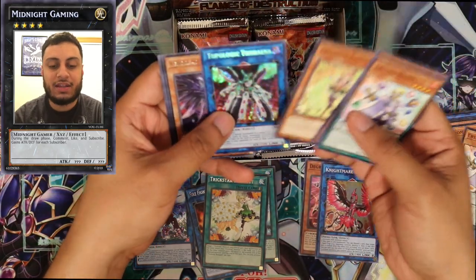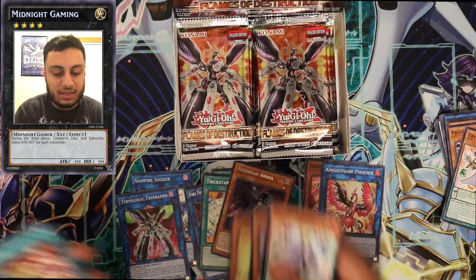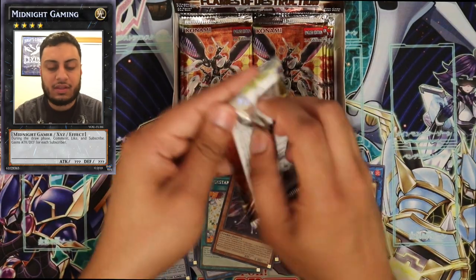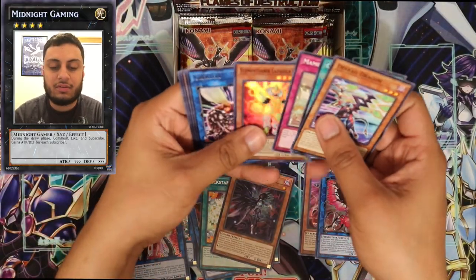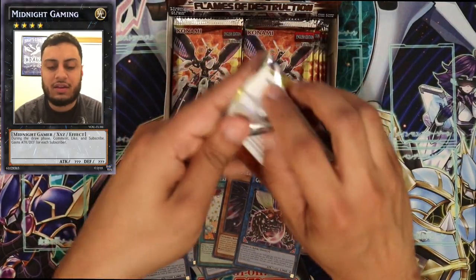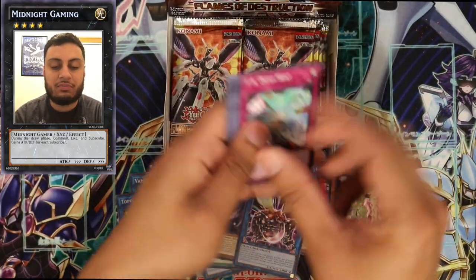Topologic Trisbania — so it was within the first couple of packs. Those are the two Secret Rares, which is pretty cool because I did need another Trisbania. I think I still need some of the Nightmare Secrets, and I think I need another Ifme as well. Hopefully those are in the other boxes — if not, I'll probably just pick them up or trade for them.